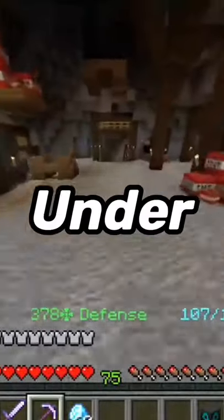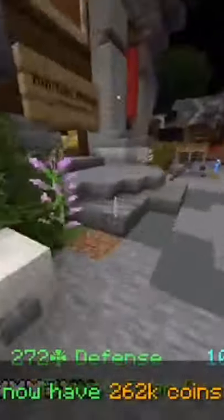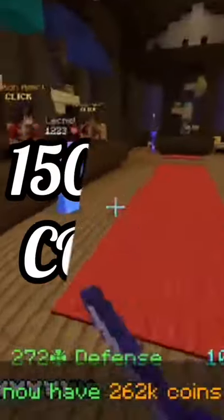Here is how to AH flip in under 60 seconds. The first thing you need is at least 150,000 coins.